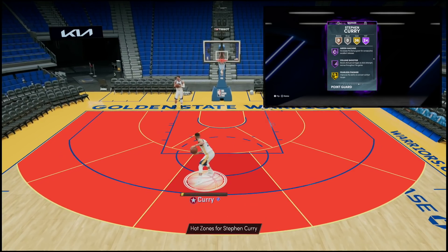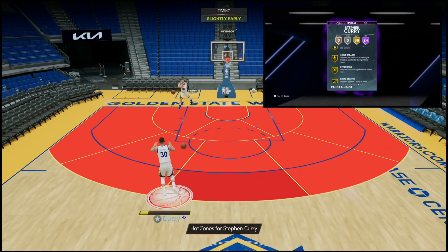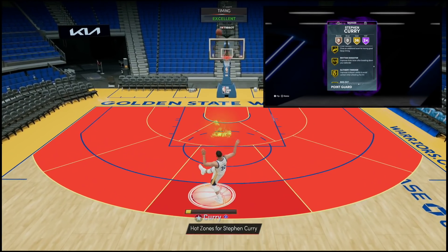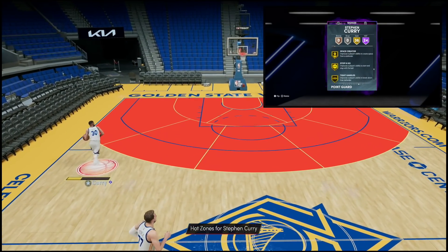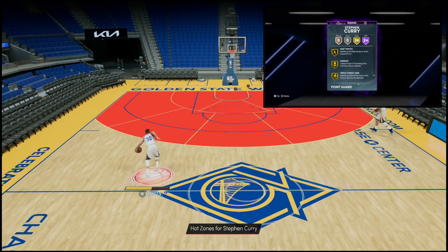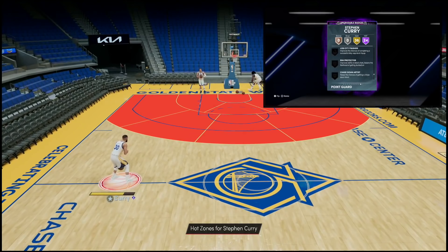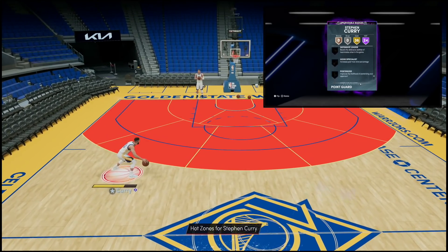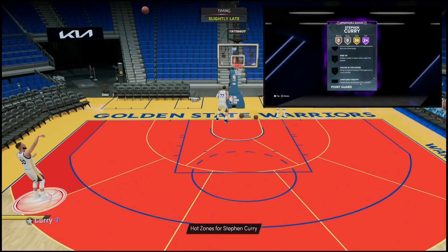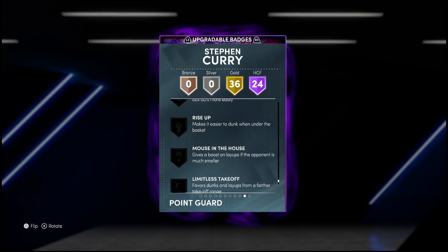I don't understand people paying 300K extra for Hall of Fame Ankle Breaker. On the Gold side, you've got Fearless Finisher, Teardropper, Hyperdrive, Glue Hands, Pig Dodger, Intimidator, Pogo Stick, Tireless Defender, Fade Ace, Rhythm Shooter, Slithery Finisher, Needle Threader, Set Shooter, Hot Zone Hunter, and Bullet Passer. The bigger question is what badges he's really going to need — number one is Brick Wall, a must-have. Rim Protector is another must-have especially at 6'3". Post Riser wouldn't be bad if you give him a shoe for contact dunks. Rebound Chaser and Post Lockdown never hurt, and Limitless Takeoff might be worth it on this card.